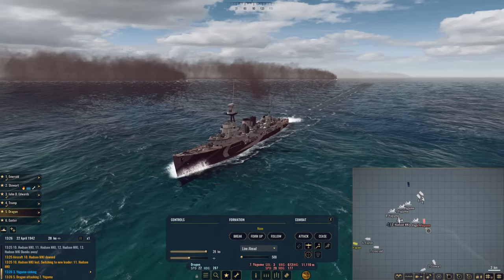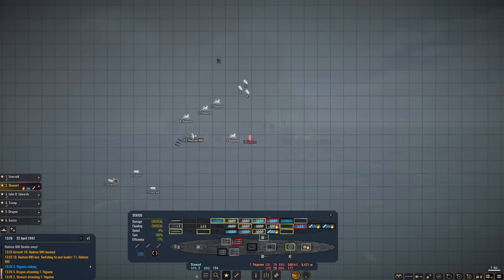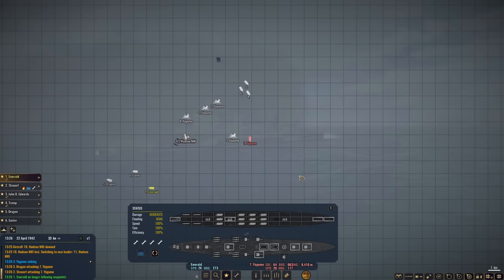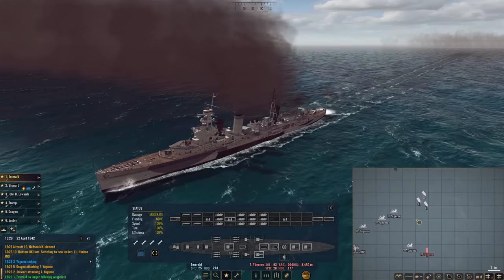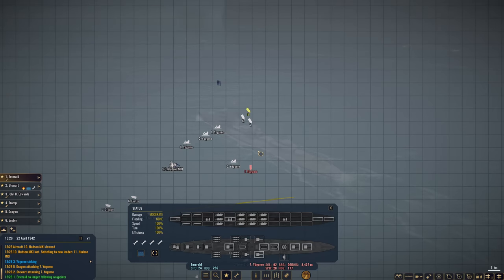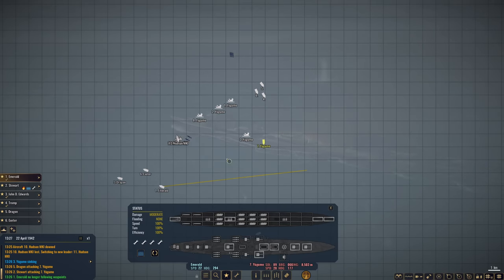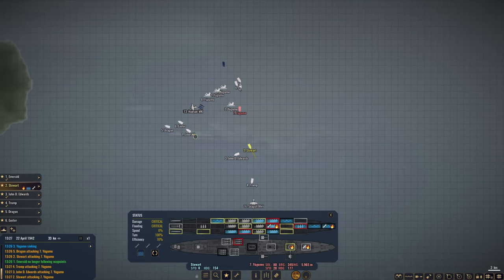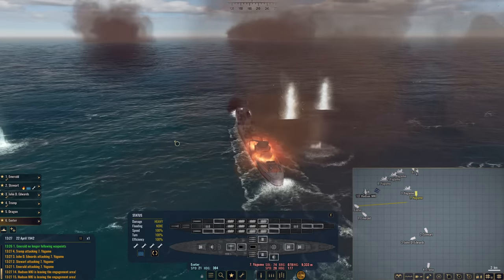Rip open that Yugumo. Poor Stewart — she doesn't look too great. Let's have Exeter and Emerald begin turning around and get out of here. We'll have them swing around and engage four, six, and five — might as well sink all of them. Let's sink number seven and then withdraw from the battle. There's no need to engage the last three — finish this one off and get out. That's the safe and smart thing to do. We don't want to get too greedy.